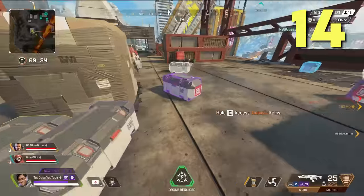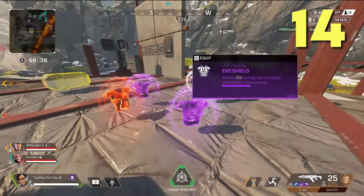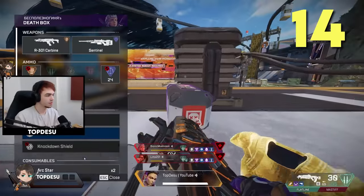You can prepare for a fight by taking body shields out of death boxes for quicker armor swapping. This is especially useful when bunkering up in a good end-game location or when you know you're about to fight a 1v2 or 1v3.